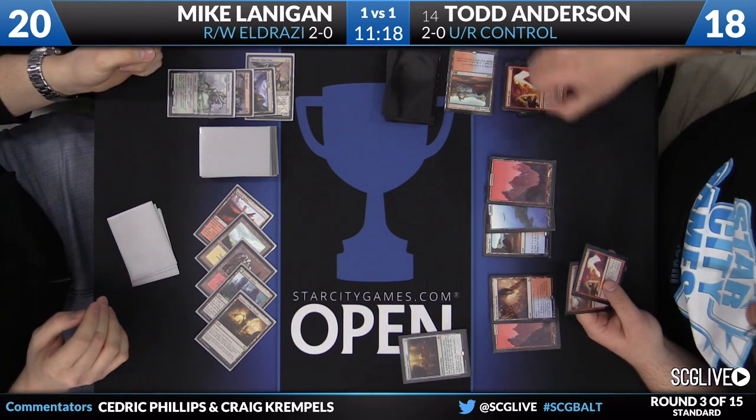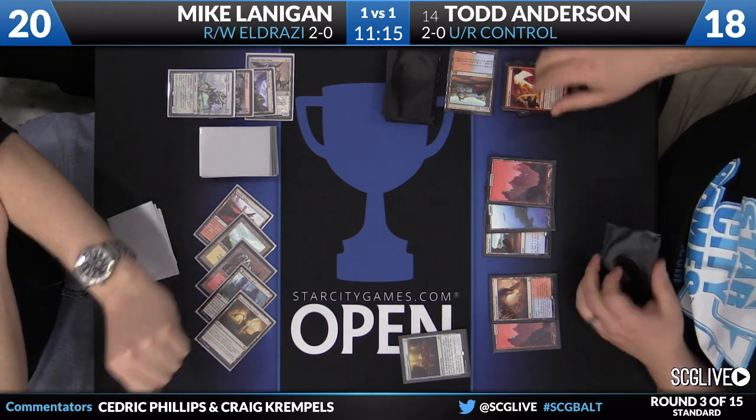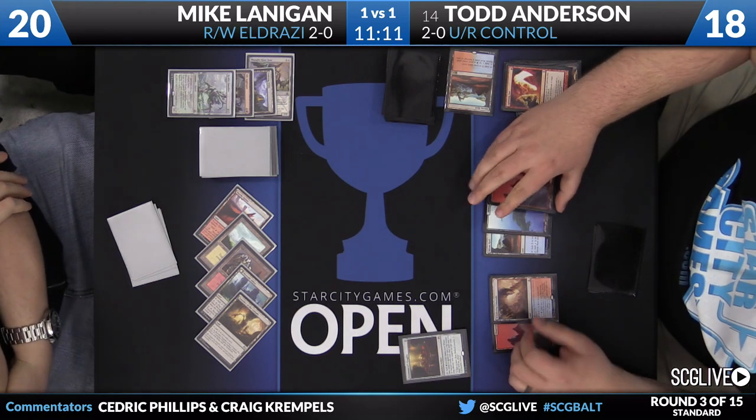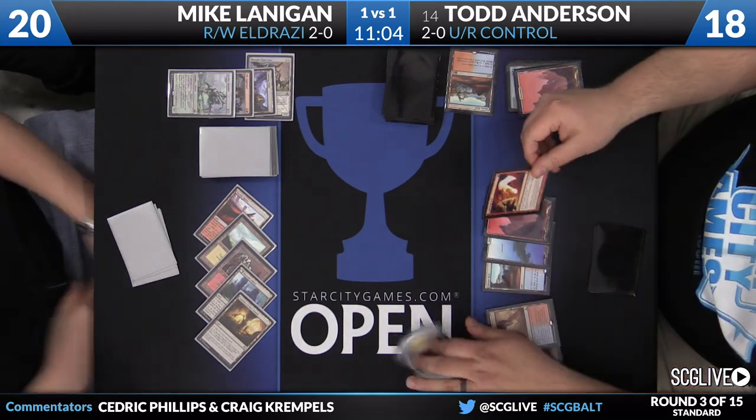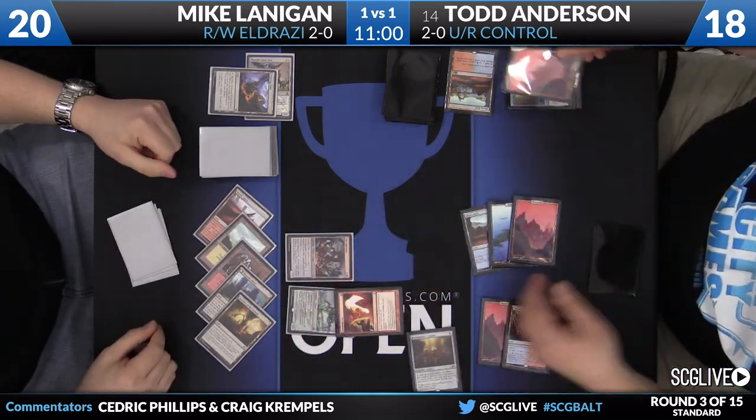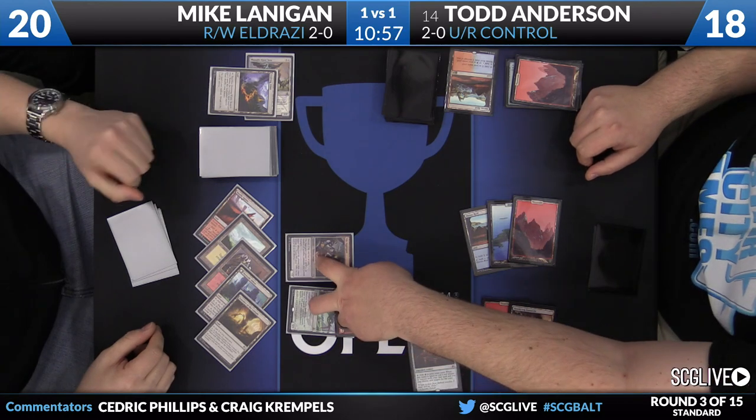Anderson does have the ability to play a Lightning Axe right now, and he does — so it gets copied through the Goggles. There are two targets. He has to discard a card, then discard another for the Reality Smasher trigger. A judge is called to determine whether the copy of the spell also triggers Reality Smasher's discard ability. Reality Smasher's ability reads: whenever Reality Smasher becomes the target of a spell an opponent controls — now it's a copy of a spell. The judges will consult the Oracle app to make sure they know exactly how it works.